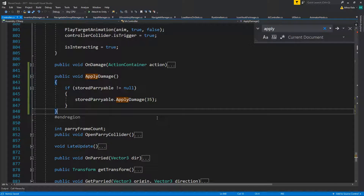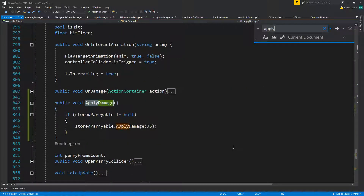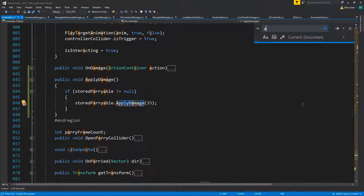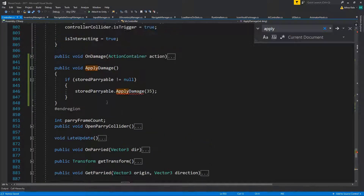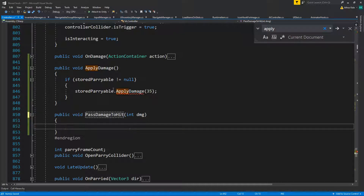Then we're going to implement the interface. We already have apply damage so we should not name this apply damage — we should name this 'pass damage to hit', something like that. This is not actually wrong because it is overloaded, but we don't really want to have the same thing. So cut that, paste it in here — this now needs to be 'pass damage to hit'. Okay, this is the player, so it doesn't really matter to him.